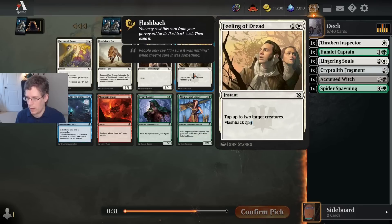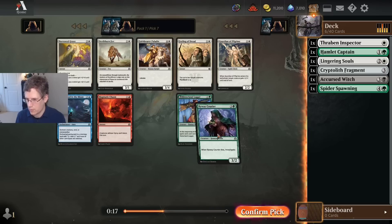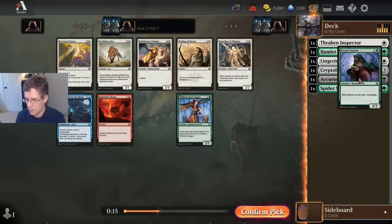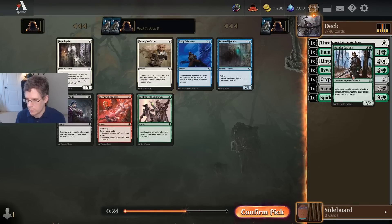Feeling of Dread is okay, but I wouldn't say it's a great card. I think I'm just going to take Byway Courier — it's a Human, it's an inherent two-for-one. The Hinterland Logger wouldn't be a horrific pick either. Second Hamlet Captain, which is certainly fine by me. I'm also a big fan of Confront the Unknown in aggressive decks, but I'm just going to go with Hamlet Captain.